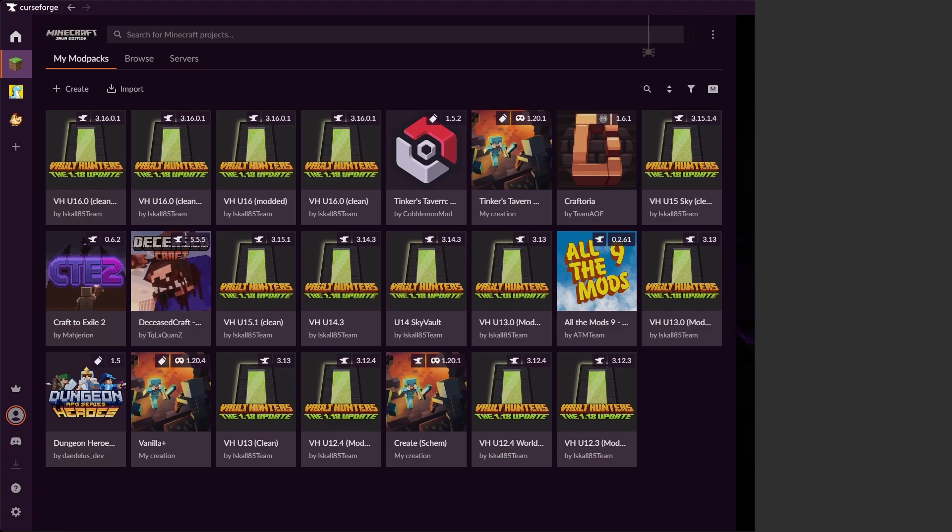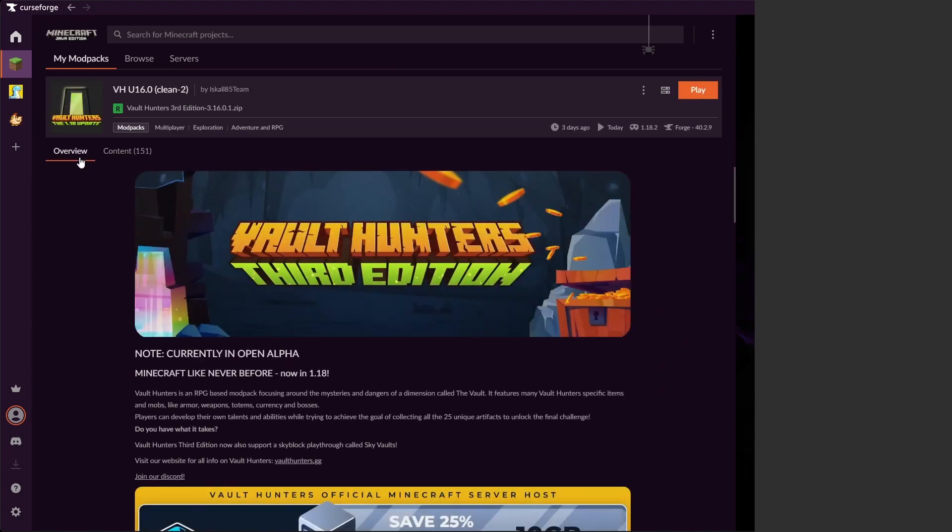I'm going to assume you've already installed a basic Vault Hunters Update 16 — but version doesn't matter here — mod pack. Nothing's been added, nothing's been changed; this is probably going to be your first install of Vault Hunters. Once we have this, we're going to click into it. The name will be different, but that's not important.